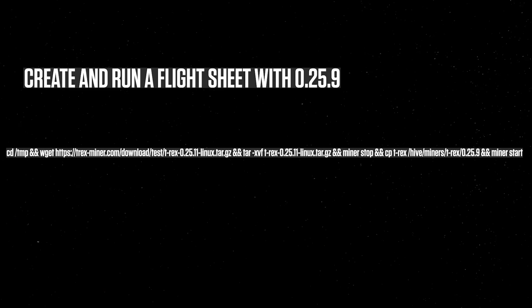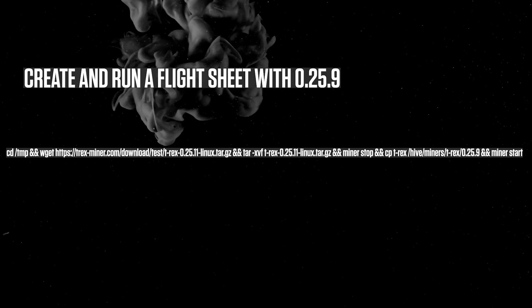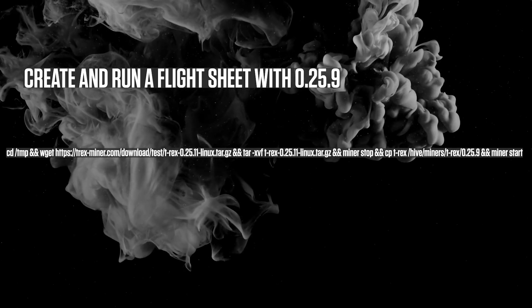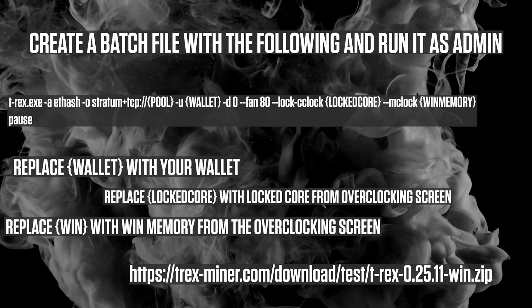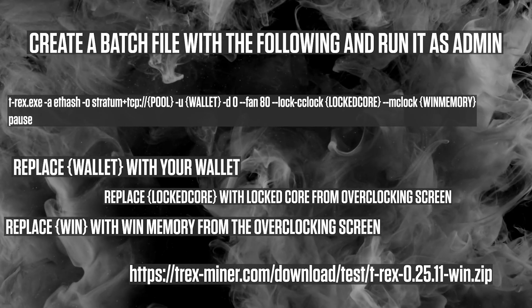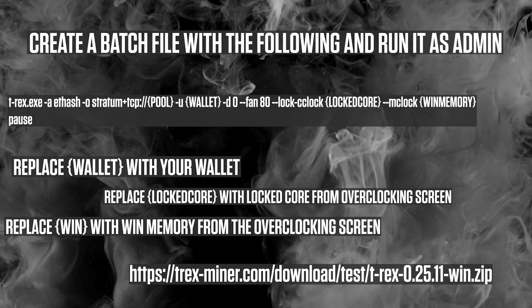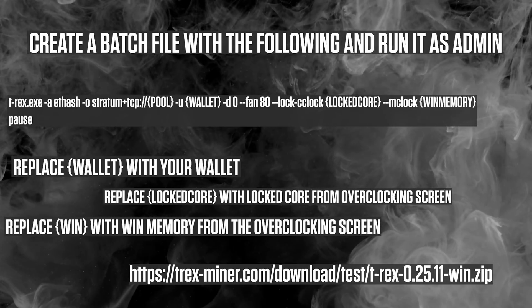To start testing the latest version in HiveOS, simply create and run a flight sheet with version 0.25.9 and then run the command as shown on screen. I'll also put it on my Medium page as YouTube usually corrupts the link. Please note the link may not work by the time you see this video as it's a beta. If you're using Windows, simply download the zip file. If you already have existing batch files or an existing flight sheet, please remove your LHR tool settings from them, as they will either result in a lot of bugs or a lower hash rate.